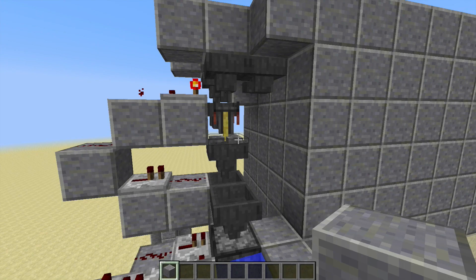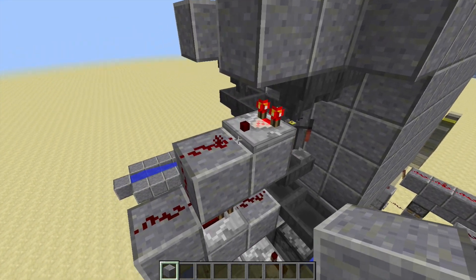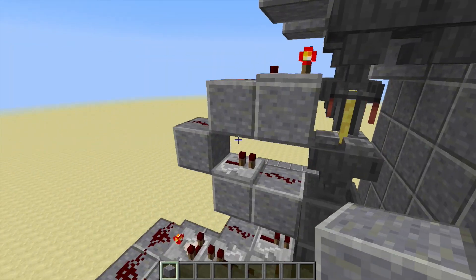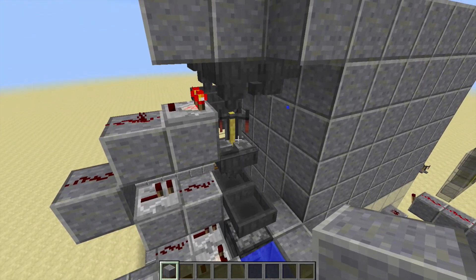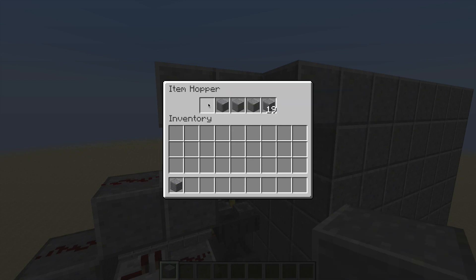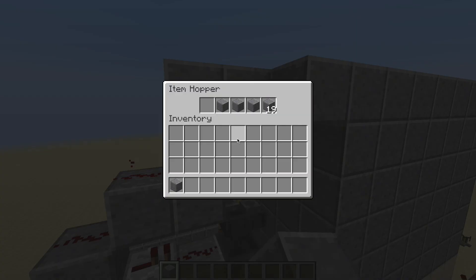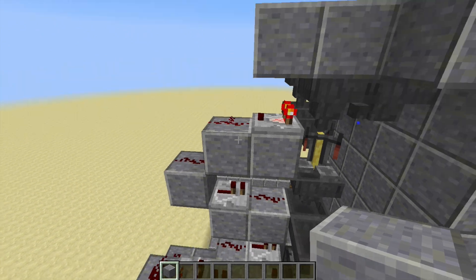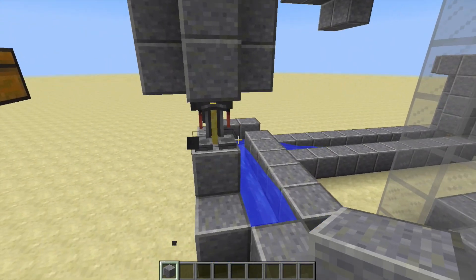At the moment there are no bottles in there — there is one nether wart and nothing else. Because this has a total of 22 blocks, it sends out a power signal of one, not two. But when any ingredients come in, it sends out a power of two which locks this hopper. Then when the water bottles come in they will be brewed. Finally when the last ingredient — the nether wart — comes through, that will come down here with the completed potions, leaving this empty again, reducing the signal, unlocking this hopper, and the potions will come down this water stream into that hopper and into the potion stand.